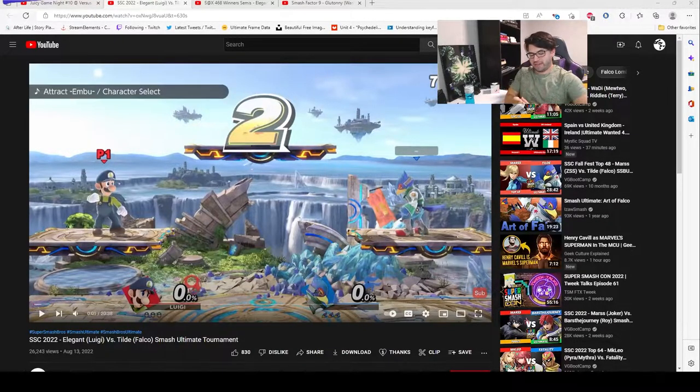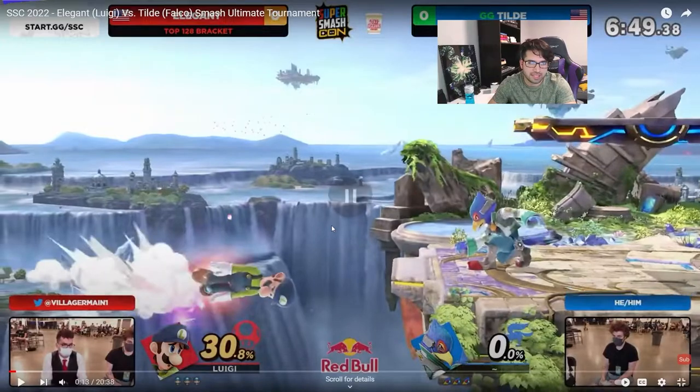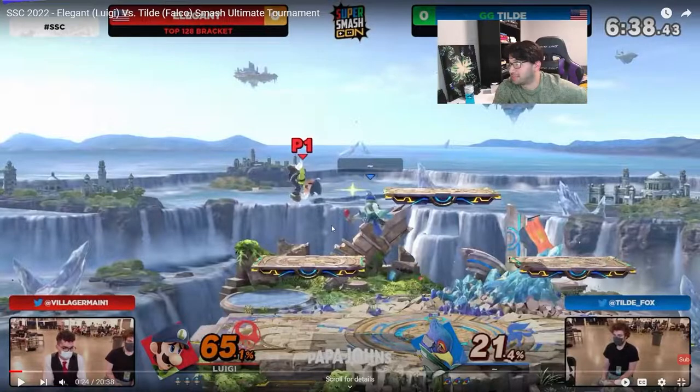Now we'll look at a character with more limited edgeguard options. Falco risks a lot more when trying edgeguard attempts, but he can still do ones safely without any risk to himself. He gets Luigi a little bit off — this is more pressure than anything. He likes to hit him with lasers, which are pretty good especially if they stuff out his double jump, leaving Luigi with fewer options. This is what I was talking about: if you go off with a purely aggressive attack, they'll air dodge and make it back to the stage. Often it's more rewarding to wait it out, stay close but out of danger, and be close enough to punish if they panic and throw out an attack or air dodge.